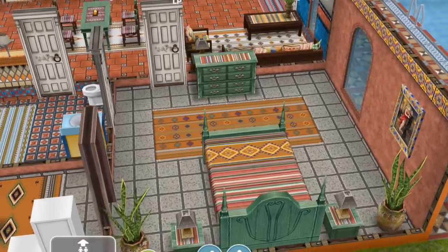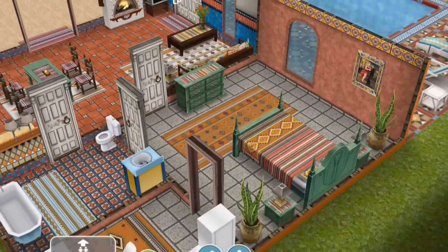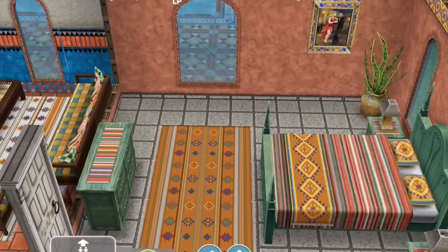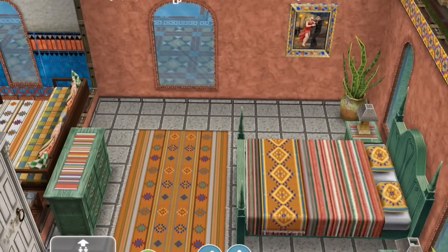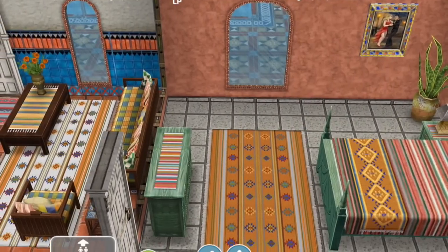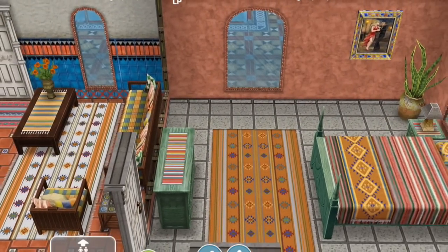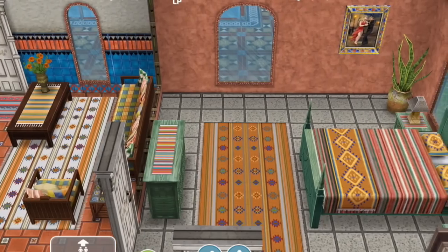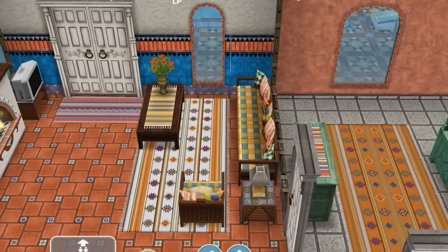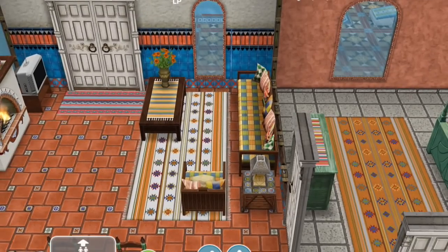On the wall in the bedroom, you can see a new decoration — a painting of salsa dancers. Also note that there are new windows available in the Latin Villa: you've got the double size, which is two blocks wide, and a single size, which is one block wide.